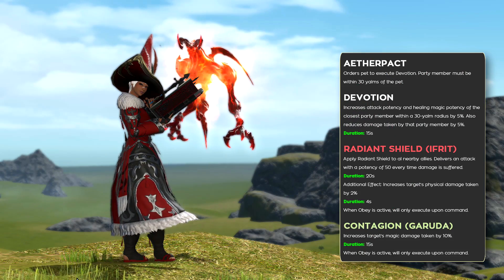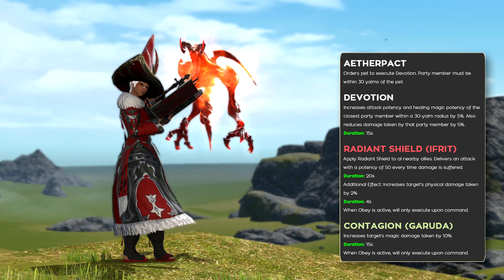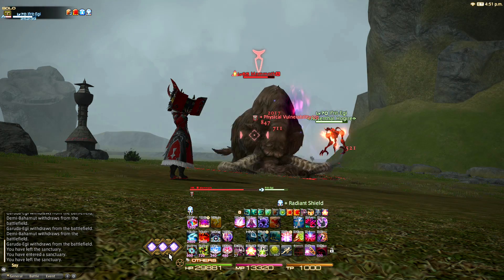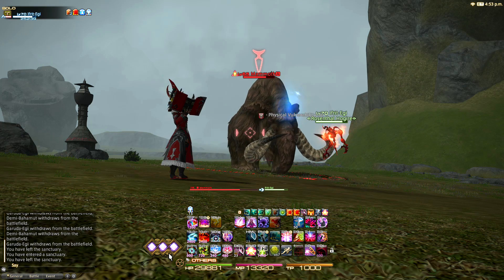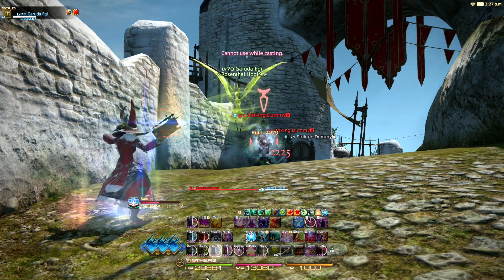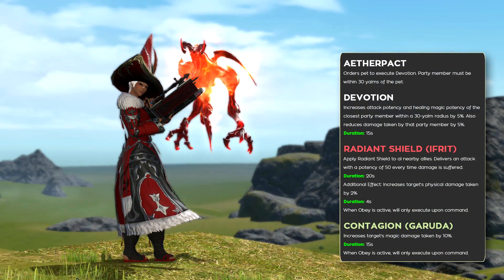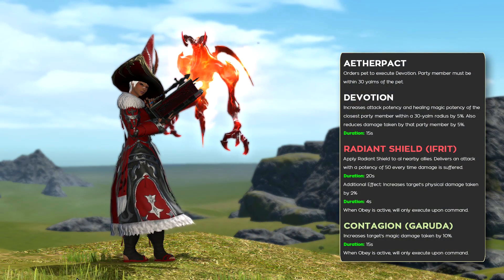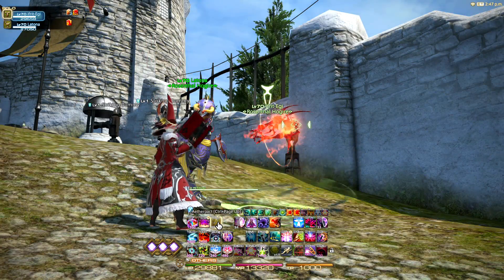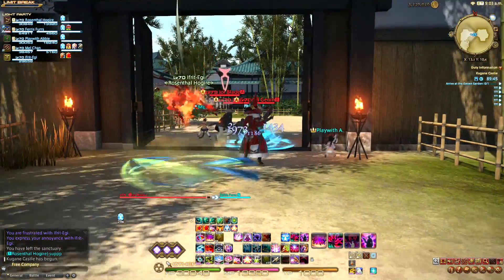The Summoner's pets have always been an integral part of its gameplay. They received some minor changes in 4.0, as well as a new skill. Ifrit's Radiant Shield now applies a very small physical vulnerability debuff whenever the shield is struck, and deals a very small counterattack whenever damage is suffered by a target with the shield. Garuda's Contagion used to extend the duration of your DOTs, but it's been changed to increase the target's magic damage taken by 10% for 15 seconds with a 60 second cooldown. The new ability all of your pets share is called Devotion, activated by using Aether Pact. This grants the closest target to your pet a 5% bonus to their healing output, damage output, and reduces their damage taken by 5%.